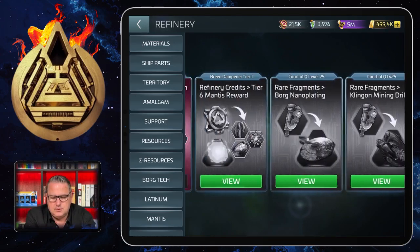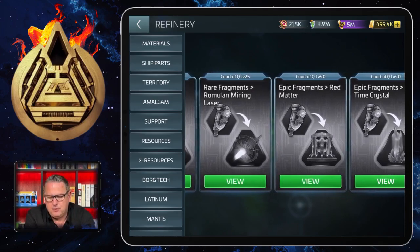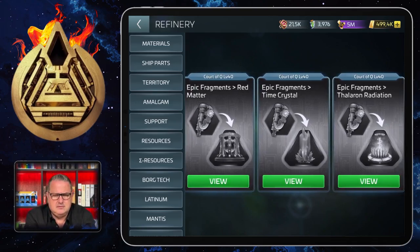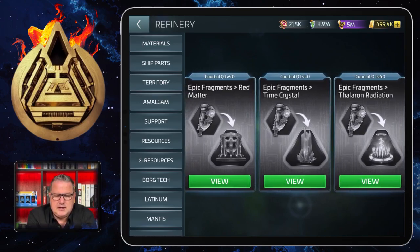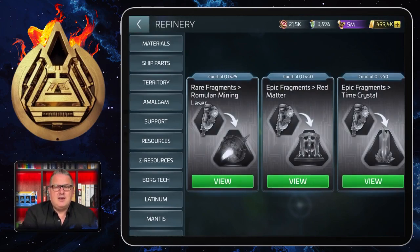Later when I reach Court of Q level 40, I can exchange epic fragments for items like the red matter — that's a nice one with damage against players — as well as time crystals and the Thaleron radiation. I don't have them yet, that's why they're still showing in the refinery. I'm looking forward to getting them but I still don't have them, so I cannot fully use that section yet.